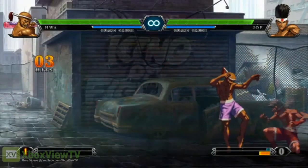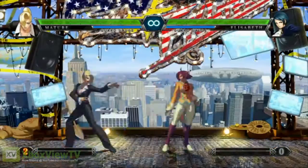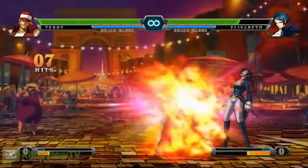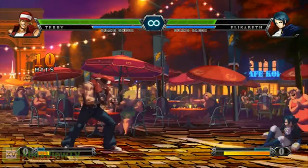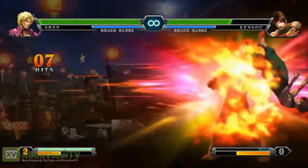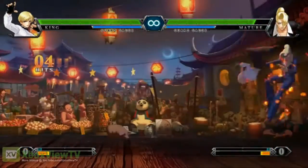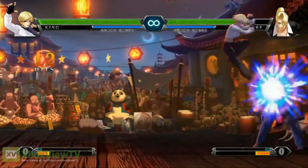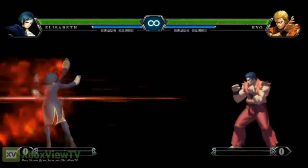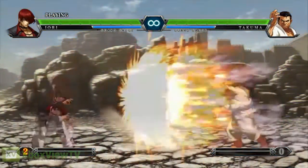Another use of the power gauge is EX moves — a lot of different games have them, and they're new to the King of Fighters series. Basically they enhance the properties of a special. Think of it like doing a super, because you use one full stock. In exchange, you get more options: more damage, different juggle properties, more invincibility, faster startup, or a safer move. It really adds variety to the stock meter and requires good meter management.